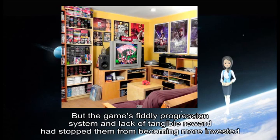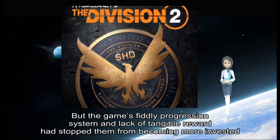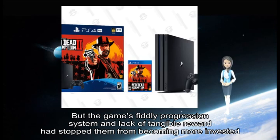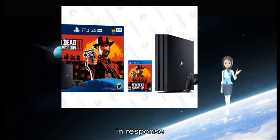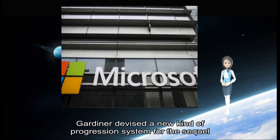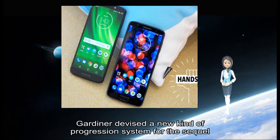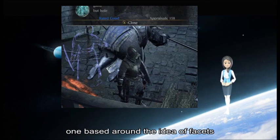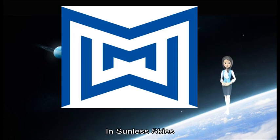But the game's fiddly progression system and lack of tangible reward had stopped them from becoming more invested. So in response, Gardner devised a new kind of progression system for the sequel, Sunless Skies, one based on the idea of facets.